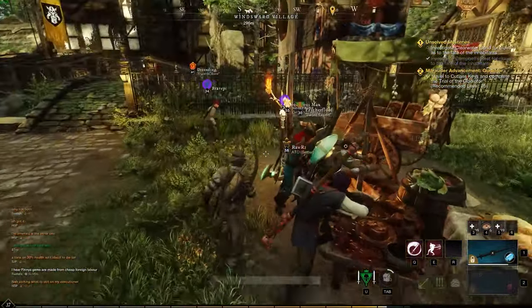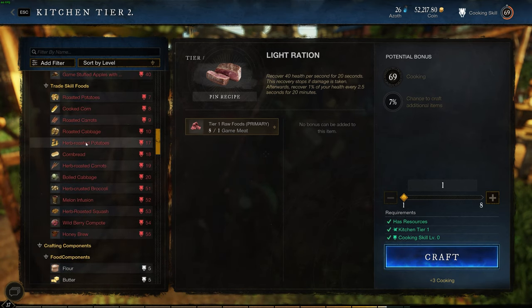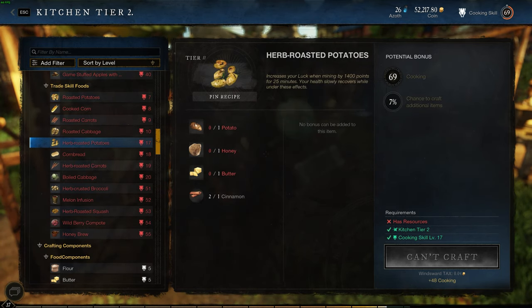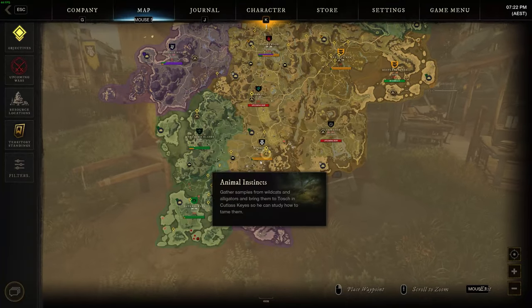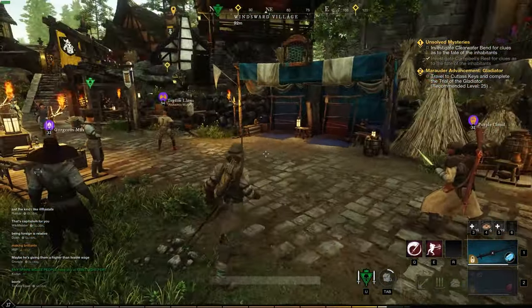The food is pretty important and gives you a major boost for finding rare items. Go to the kitchen, go to trade skill foods, and get the herb roasted potatoes. You need potatoes, honey, butter, and cinnamon. To get cinnamon, go down to the First Light area and harvest herbs there — that's how I got mine.